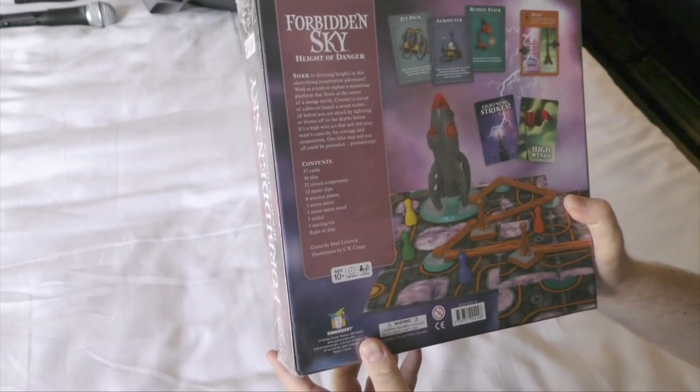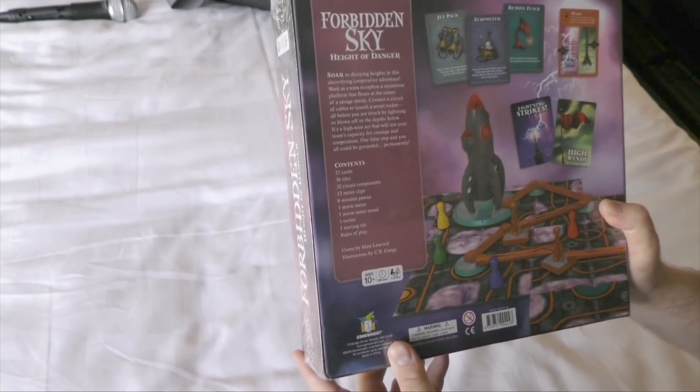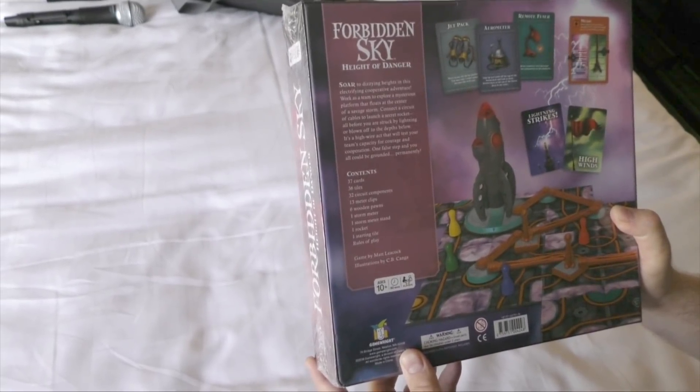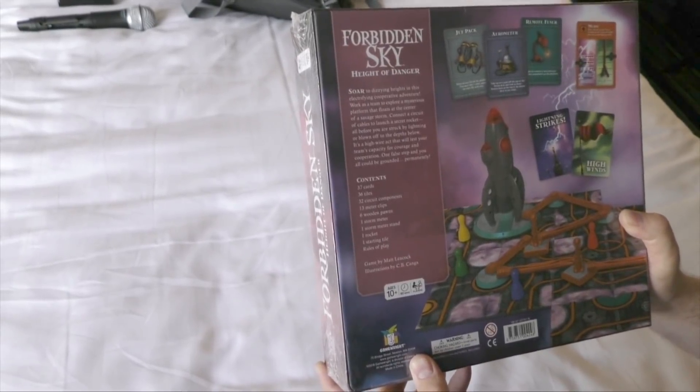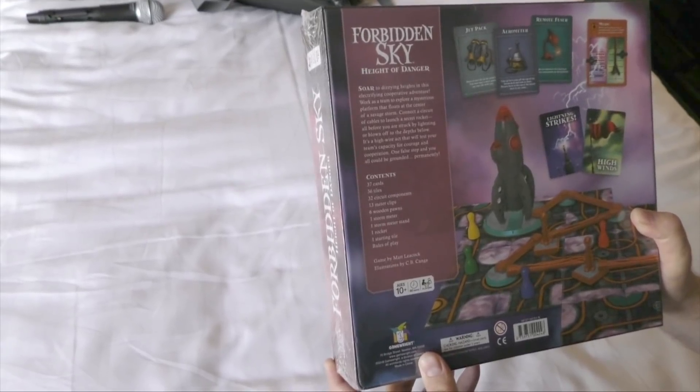Work as a team to explore a mysterious platform that floats at the center of a savage storm. Connect a circuit of cables to launch a secret rocket — all before you are struck by lightning or blown off to the depths below. It's a high wire act that will test your team's capacity for courage and cooperation.